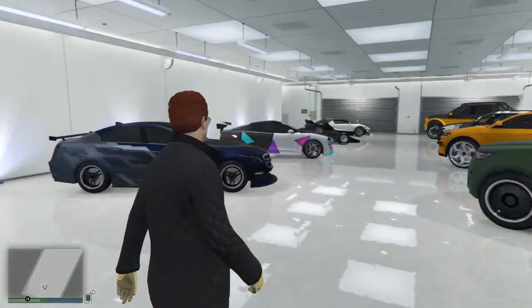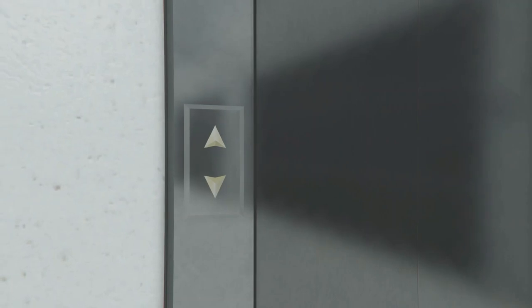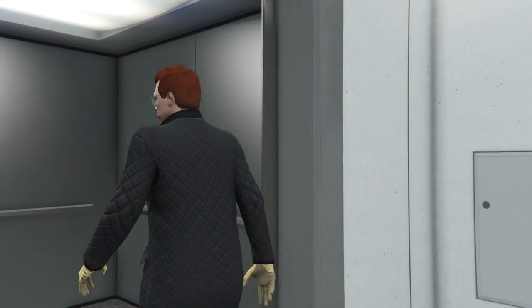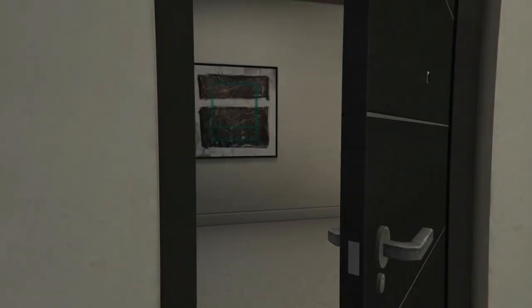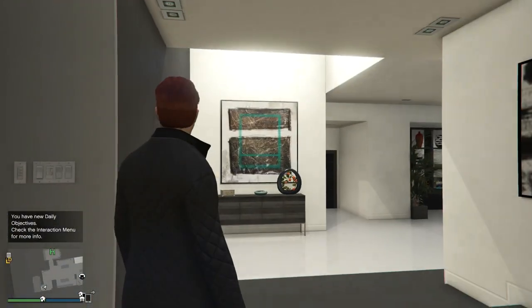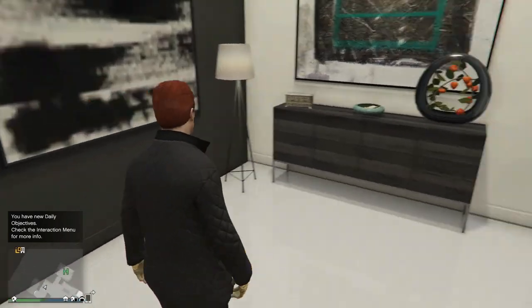So that was my garage. Now I'll take you directly to my property in the penthouse, so let's take this elevator. This is my main entrance of the penthouse — this is how the opening looks, with door lights, some switches, decorative lamps, and paintings.